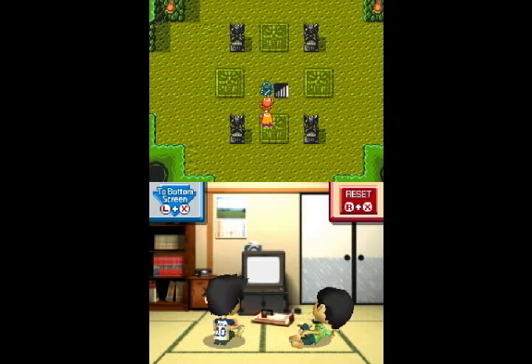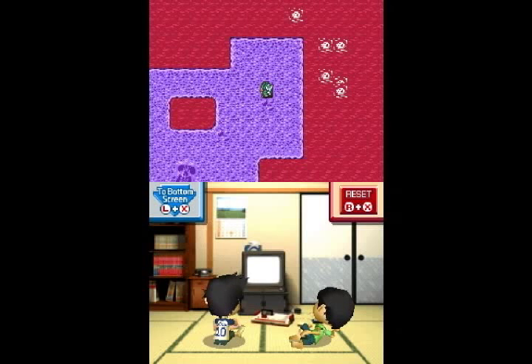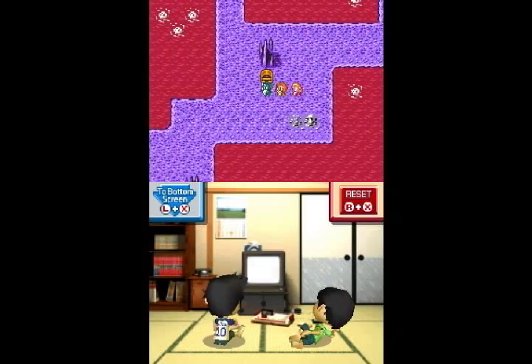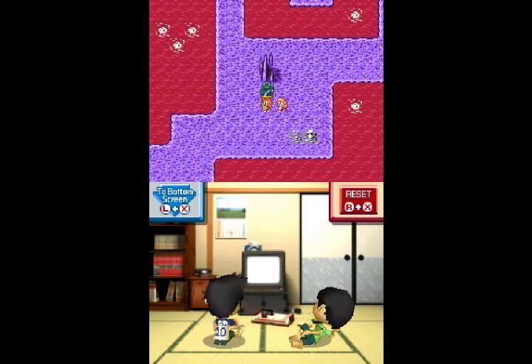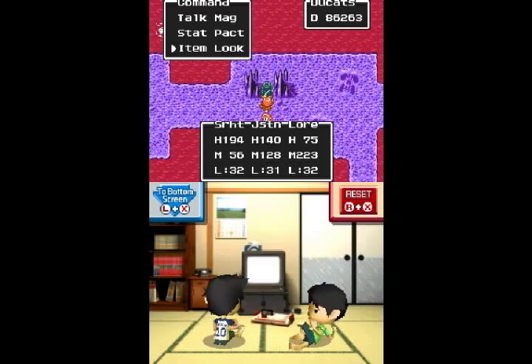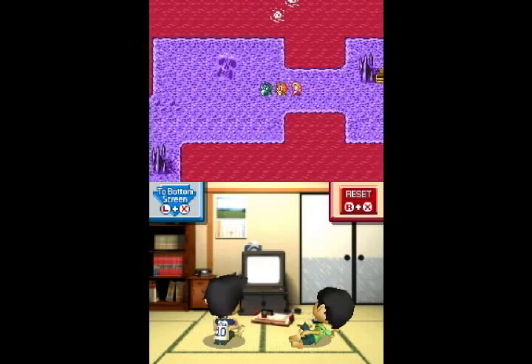So it turns out I really should have gone down here first. Let's go down here real quick, because there are a few things we actually should grab. There's not a ton, but there are a couple of items here we want. Like that elixir.